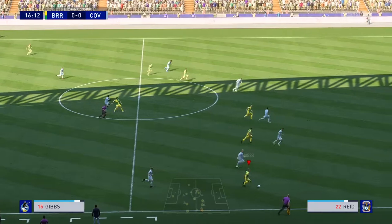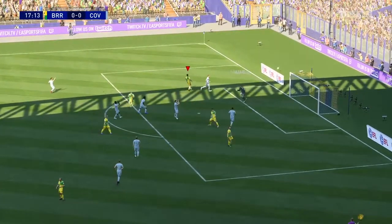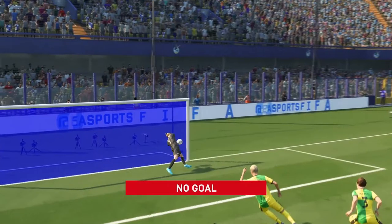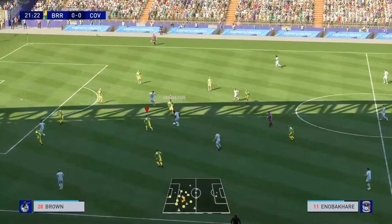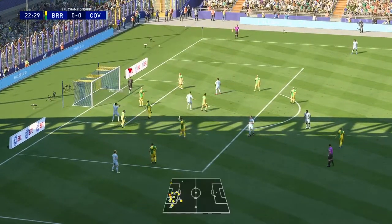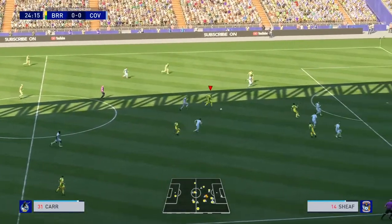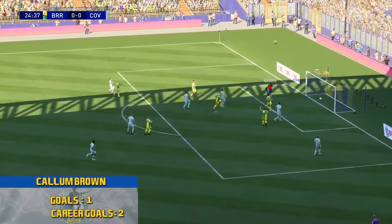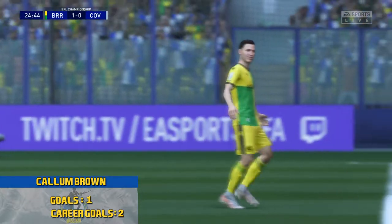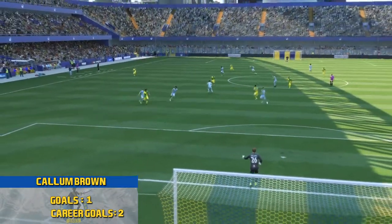Gibbs now gets it out wide, he's going to drive forward. Can he get Wood or Reese Carr into the box? No — cuts it back, Carr lays it off into the middle. Big shot from Brown who comes flying forward. A good save there from Morays who bounces it off the post. Eventually it's Brown who finds the back of the net, and after being deployed in a more defensive role, Brown comes up with a rare goal here for Bristol Rovers. We go one nil!